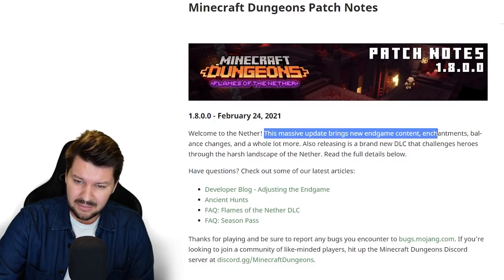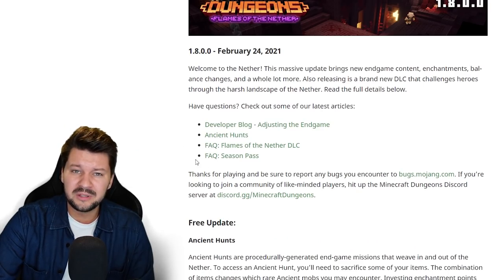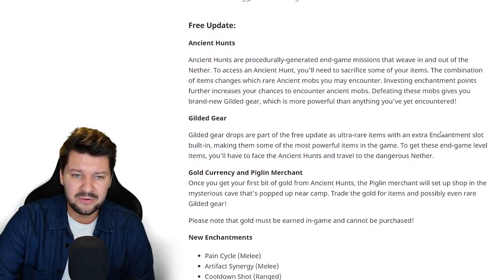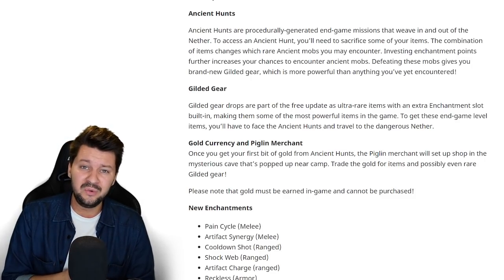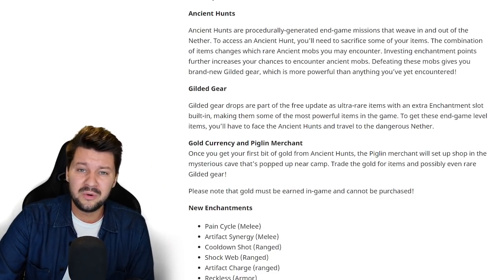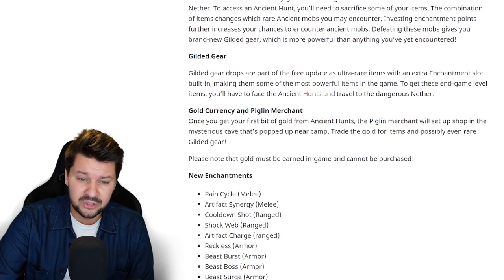Welcome to the Nether. This massive update brings new endgame content, enchantments, balance changes and a whole lot more. For the free update, we first got our hands on the ancient hunts — procedurally generated endgame missions that weave in and out of the Nether. They are very awesome to play, probably the best new feature in Minecraft Dungeons, making the endgame more fun. We also have the gold currency and the pigling merchant — once you get gold from ancient hunts, you can use it at the pigling merchant to buy gilded items.